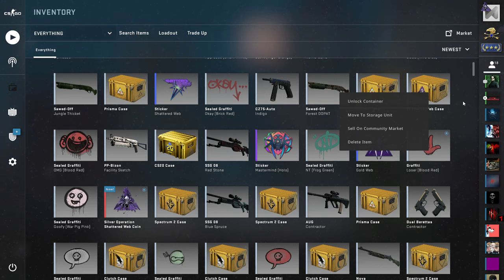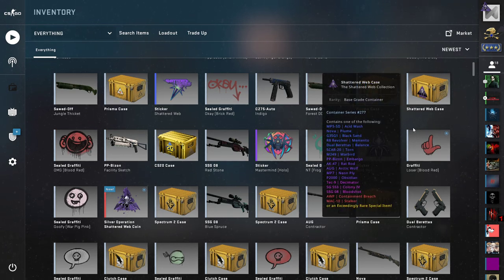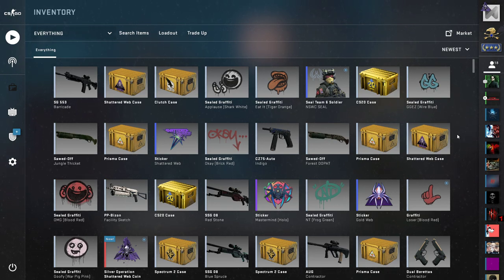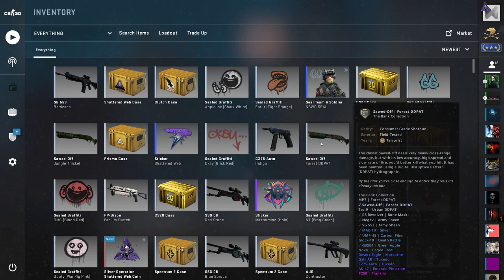Two cases: one is a Shattered Web case and one is a Prisma case. I'm not a big fan of opening cases — I don't think it is worth it for any reason. You buy them or receive them, then you pay like two euros for a key, and after that you get a 30-cent gun. It's not a good business. If I like a gun, I prefer to buy it directly — you save money that way and can buy any gun you want.